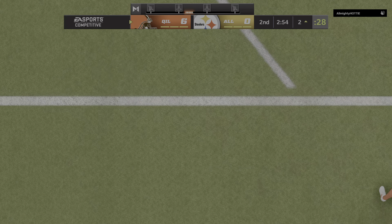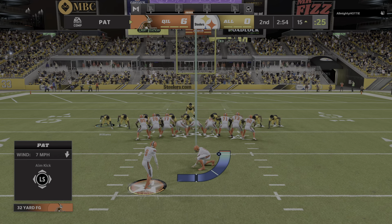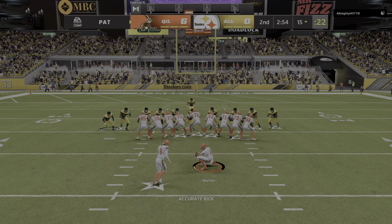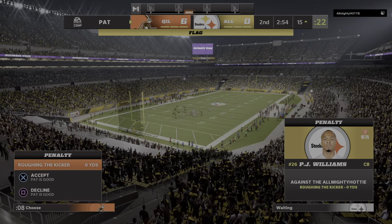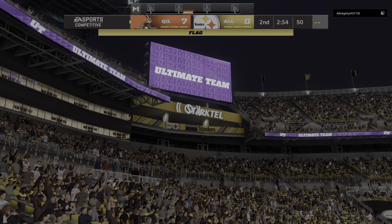There didn't seem to be much resistance there down near the goal line. From what I saw, not a real good job of matching up defensively because they looked like they were just in their base 3-4 package. You need bigger bodies in there in a goal line-type situation. The 3-4 is fine between the 20s, but not down here when you're guarding your end zone.